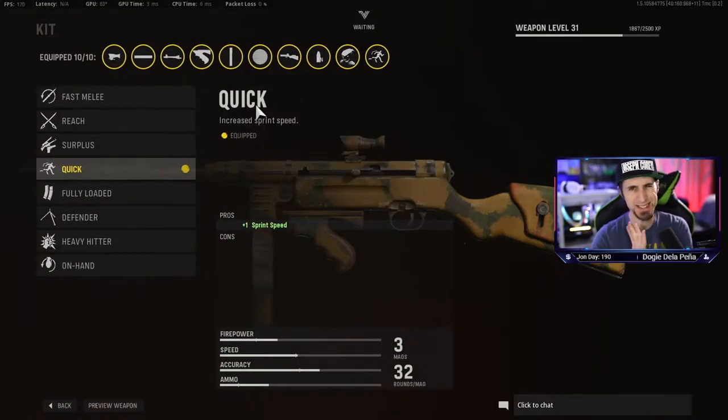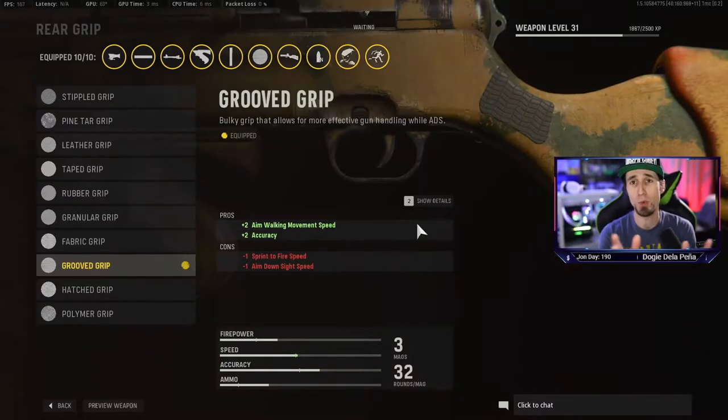For kit, I like Quick because it increases your sprint speed a little bit. For the rear grip, if you want the most out of this gun, go with Grooved Grip — it gives you aim walking movement speed and accuracy. You're losing a little sprint fire time and ADS time, but you're gaining that back with the stock we talked about. You want Grooved Grip because you want to be faster and more accurate while aiming down the sights and strafing.